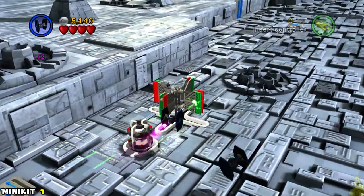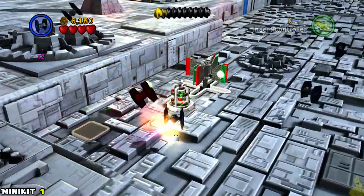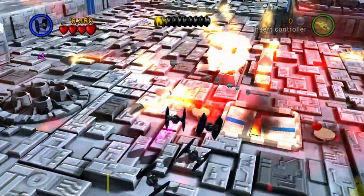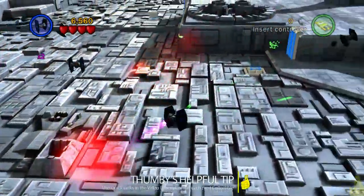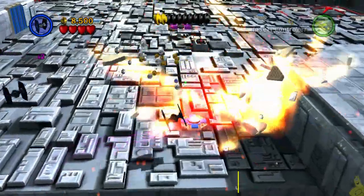Mini kit number one is off to the left-hand side as soon as you get through the first force field. Pull up close to this turnstile and spin to win — keep shooting the green side until it stops spinning around, and that is when you get down and grab that mini kit.